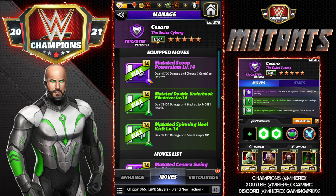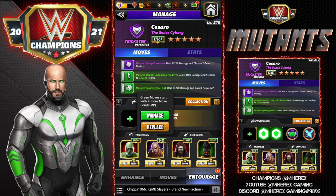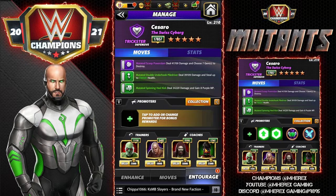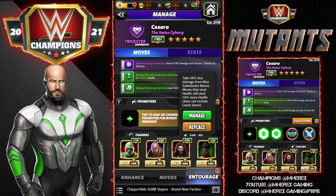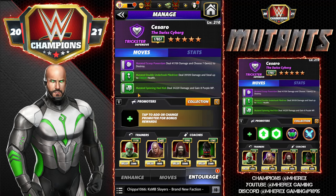For the four-star build: Mutated Scoop Power Slam, 9 MP purple, deals 41k damage and chooses seven gems to destroy. Mutated Double Underhook Piledriver, 8 MP green, deals 39k damage and steals up to 340,000 health — he is the health steal king. Mutated Spinning Heel Kick, 7 MP green, deals 34k damage and gains 8 purple MP. Entourage: Steel for 4 more green MP, Zombie Brian for 31% more health steal, Zombie Balor for 10% more health steal, and Zombie Rock for 75% more — totaling 735,000 health steal.